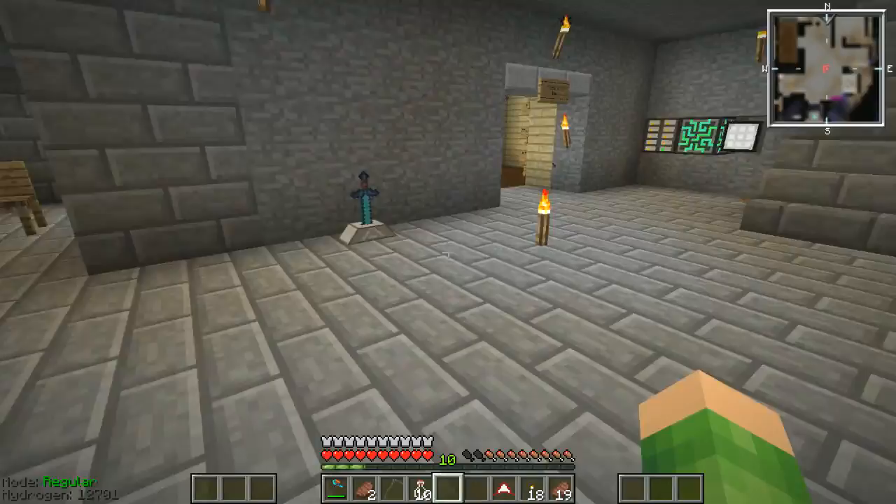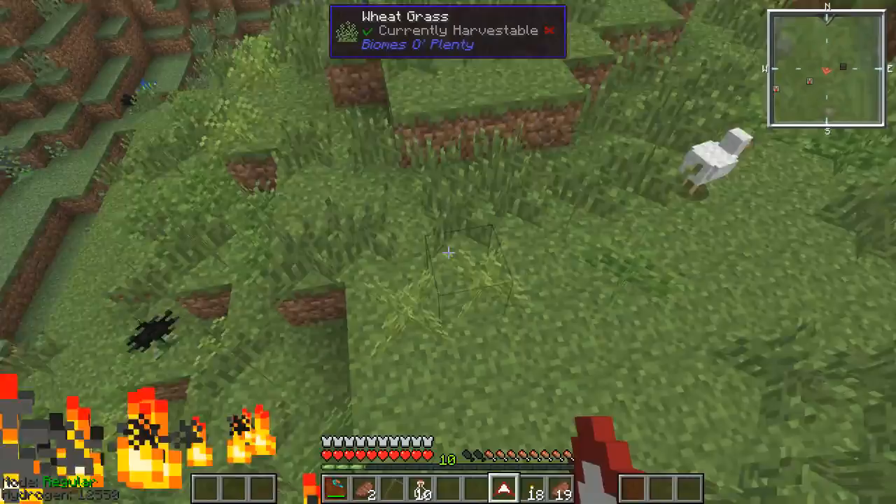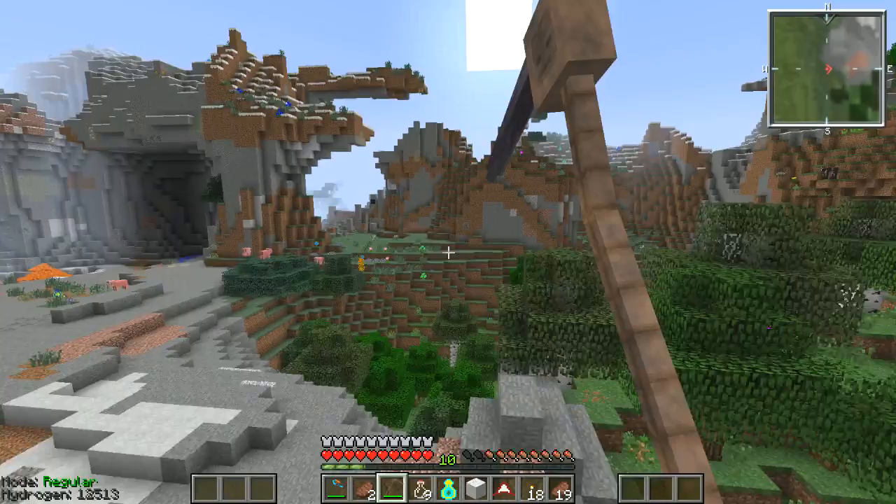It's just turned morning. We are flying around trying to find — oh there's a sheep! Should we do the sheep? Let's do the sheep — let's just kill the sheep with our bone scythe and see if we get... yes we have! We've got a soul in a jar — perfect. So we've got that. Now we need to find a village, hopefully, with some of this necromancy stuff.